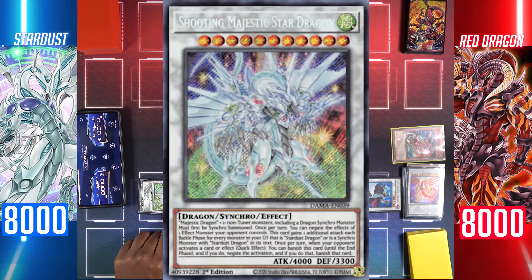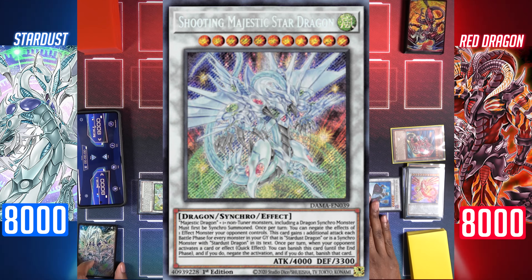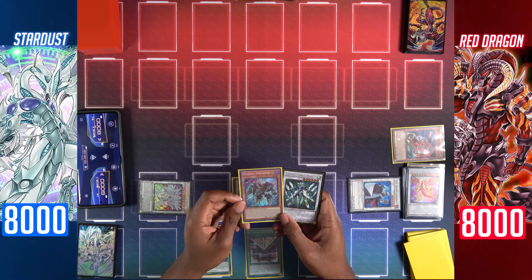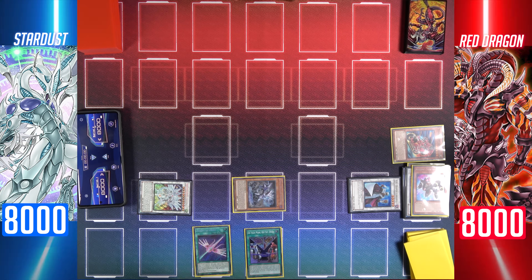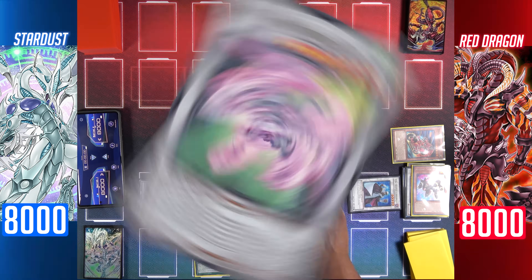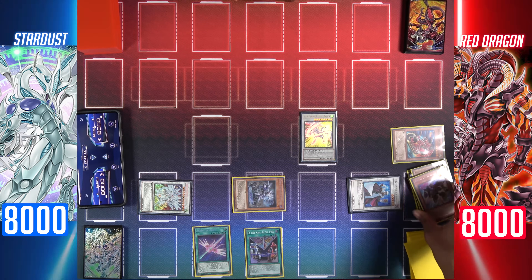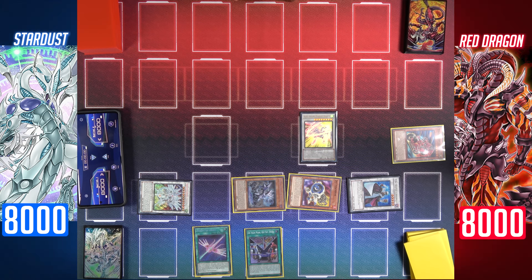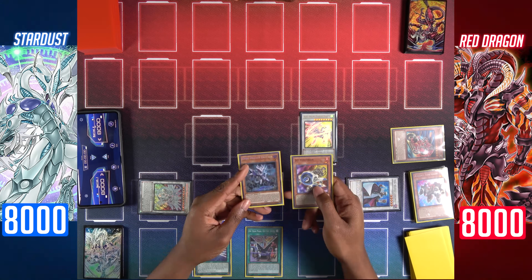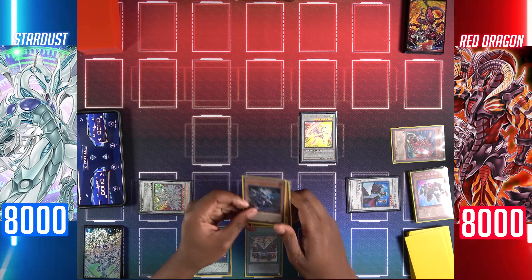Effect of TG Hyper Librarian to draw. Synchro summon Stardust Charge Warrior and Assault Synchron for level 8: Excel Synchro Stardust Dragon. Effect of TG Hyper Librarian and Stardust — Stardust will special summon Jet Synchron back to the field, and Librarian will draw a card. Now synchro summon Omni Dragon and Jet Synchron for level 2: Formula Synchron.